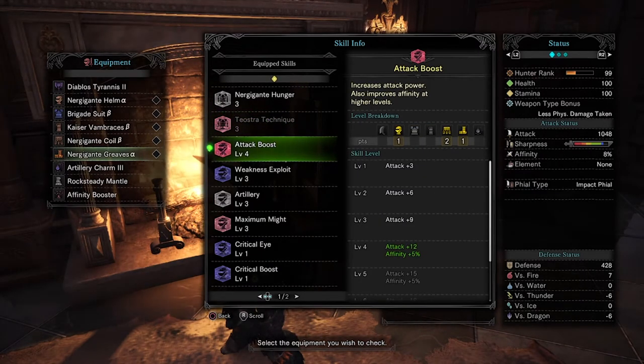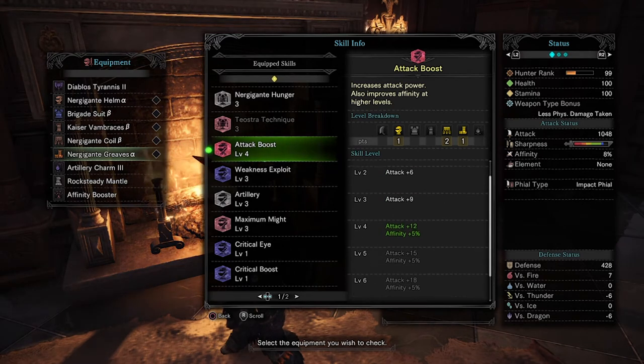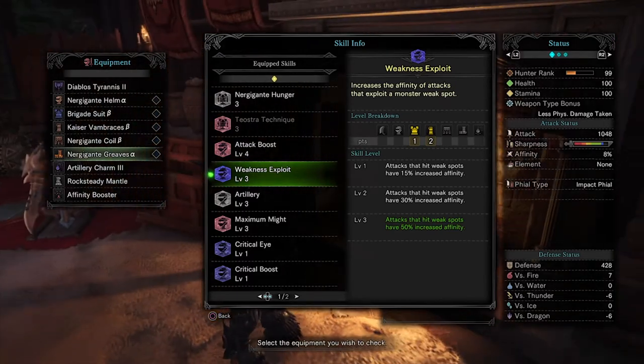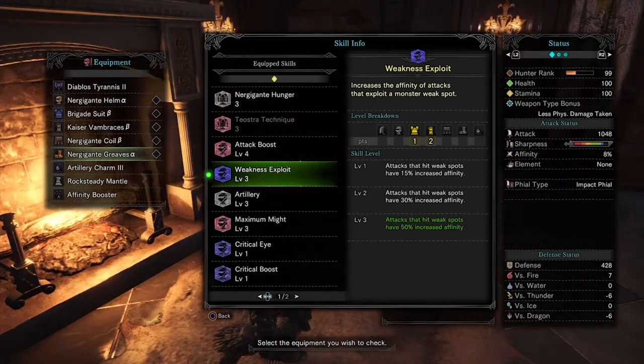The next armor set that I use is my Affinity set. I won't get fully into it, but basically it has Weakness Exploit level 3 and focuses mainly on critting.